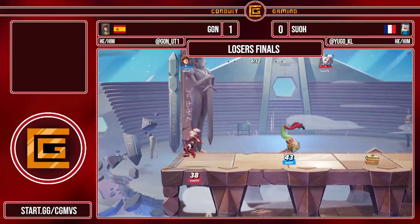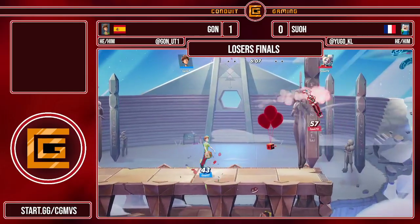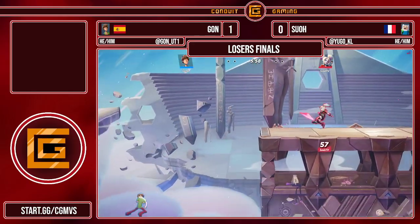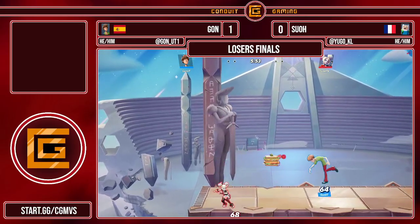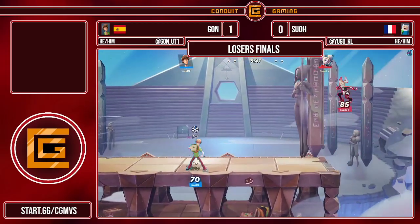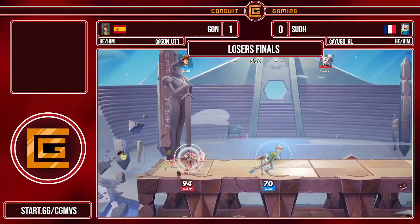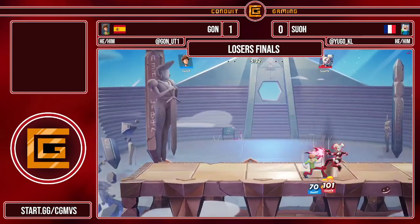Usually you teleport to the gem and use the blade part of it to try to make an engagement. Now we see Sue using the Jack in the Box to get some stage control against Don. With the Jack in the Box set up in the corner, it makes it a little bit harder for Don to weave around — you have two things to worry about: the explosion hitbox and Harley themselves. A possible edgeguard happening right here, but Don able to get back to the stage. Right now the Shaggy is doing a fantastic job at just getting away with a lot of these aerials and not getting hit by too many projectiles.